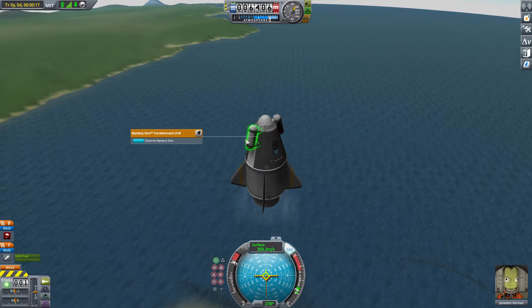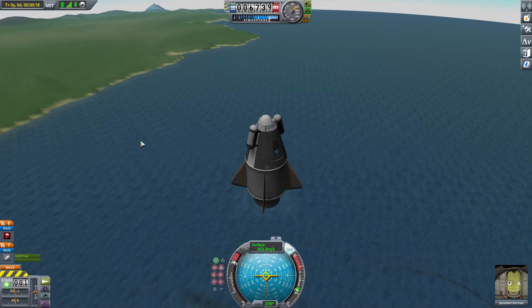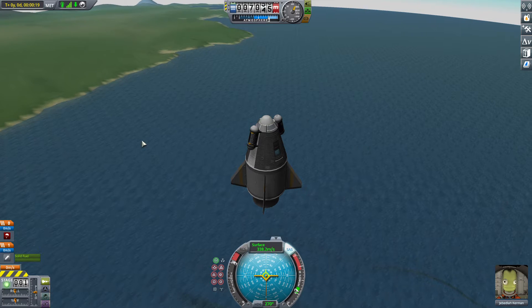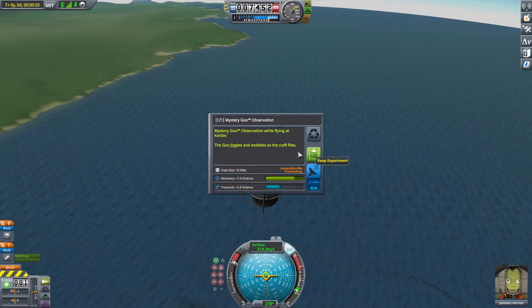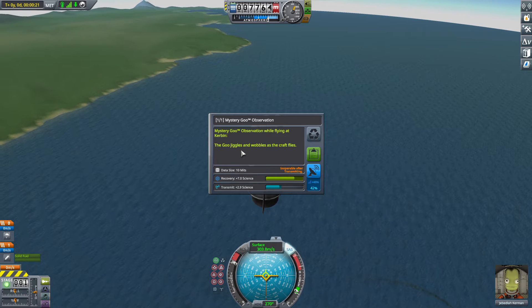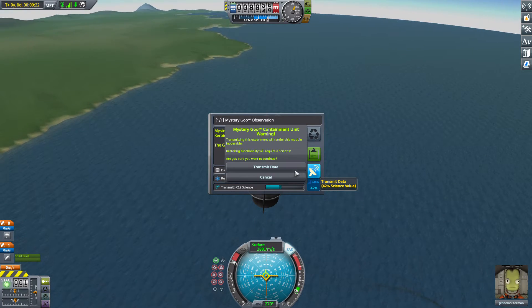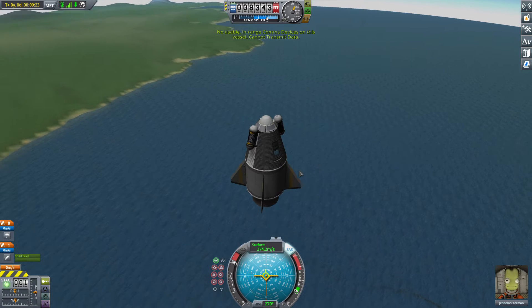Let's collect a bit of science. Here we have the mystery goo containment unit — observe mystery goo. The goo jiggles and wobbles as the craft flies. All right, let's transmit the data.